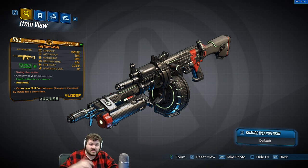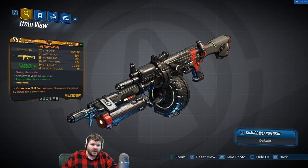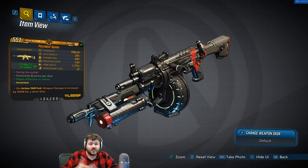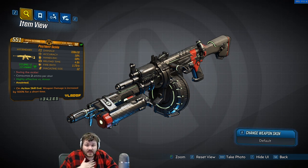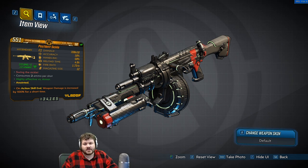In Borderlands 2 there was a gun that shot the symbol of a hammer. This one shoots the symbol of a sickle. That's my opinion — if you guys think it's from something else or know it's from something else, let me know in the comments, because the wiki doesn't know and I'm just taking a shot in the dark. Now what does this actually do for this gun?